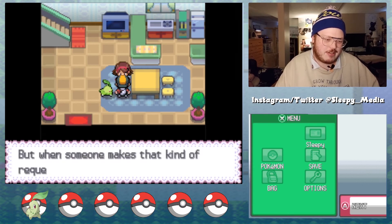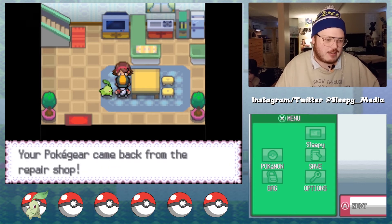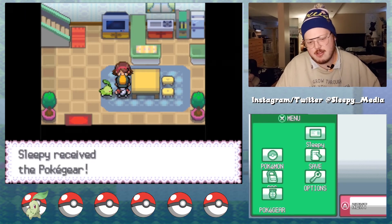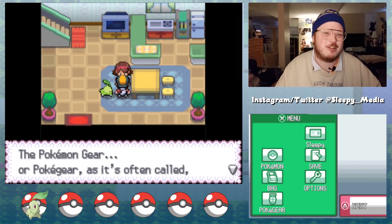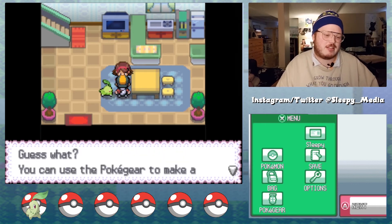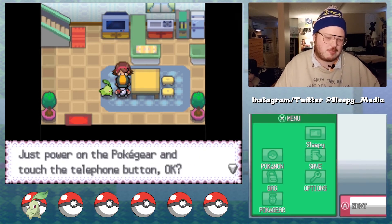That sounds a little difficult, but when someone makes that kind of request of you it must be important. That's right, I completely forgot — your Pokegear came back from the repair shop, here you go. The Pokemon Gear, or Pokegear as it's often called — I could have made that connection — is what every trainer should have. You can use the Pokegear to make phone calls. Just power on the Pokegear and touch the telephone button.